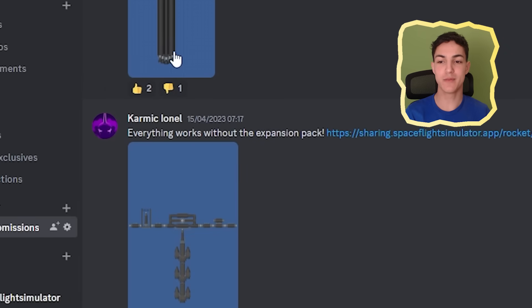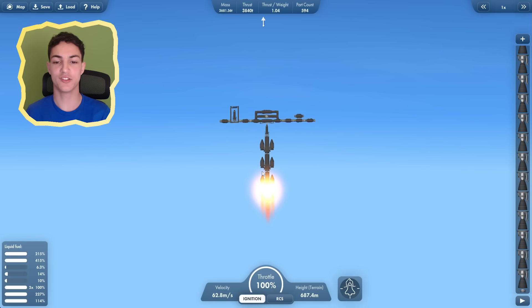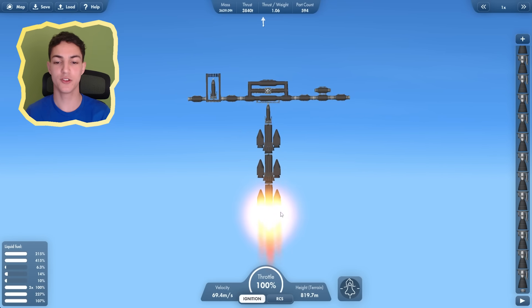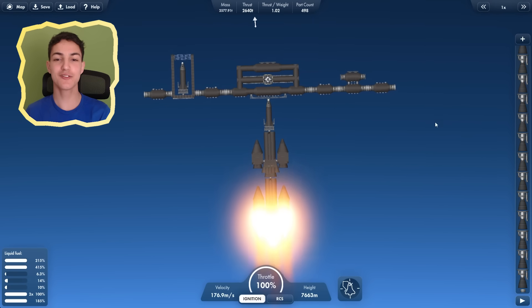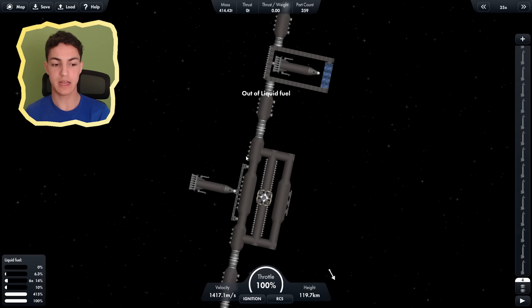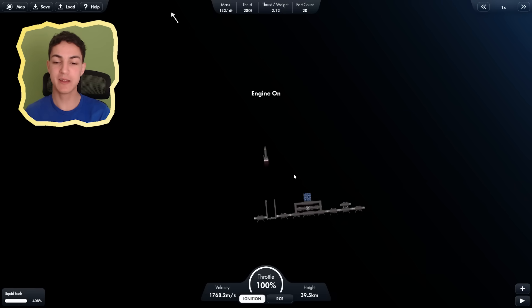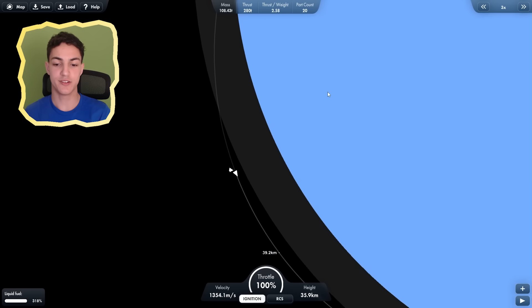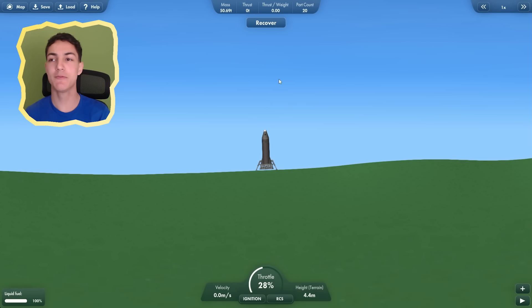Next up we have by Karmic Lonel — everything works without the expansion pack. First we launch the whole thing into space using the bottom engines. Out of fuel — next layer. This rocket looks so evil, like something a super villain would make. We're almost in orbit, we did it — also out of fuel right as we entered orbit. Maybe this is a space military base and we can launch this military rocket from space. So that was a pretty cool rocket, probably one of the best so far.